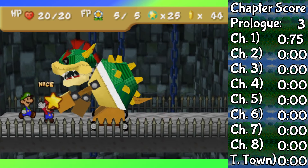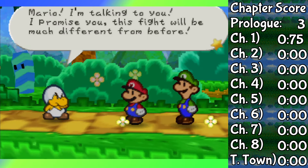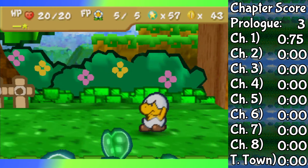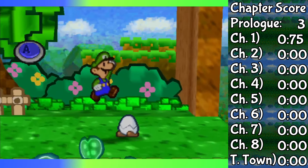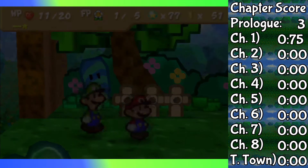Imagine if instead of Tattle, Luigi had his Thunderhand from Mario and Luigi. That'd be really cool, but things don't get any better from this point forward, at least not until we get to Junior Troopa, which is probably the last boss that will give Luigi any real trouble. In this fight, the gimmick is that Junior Troopa has defense. Yeah, scoring in Chapter 1 is really hard.